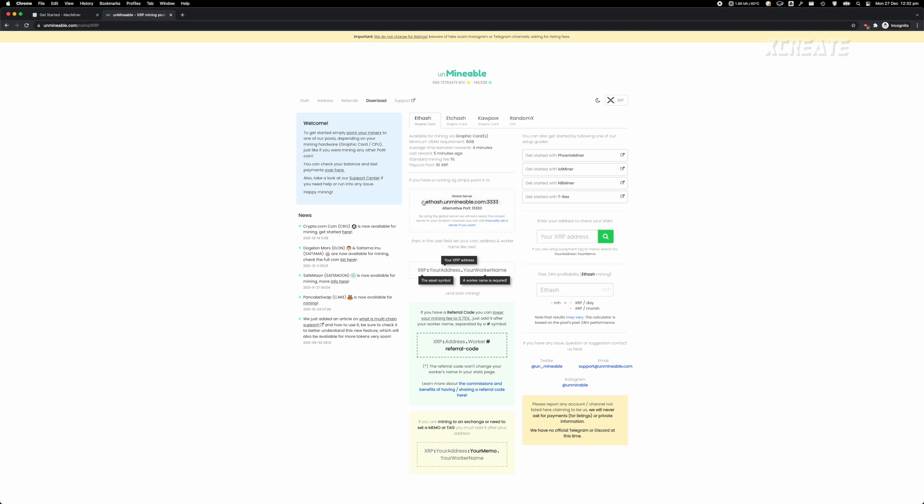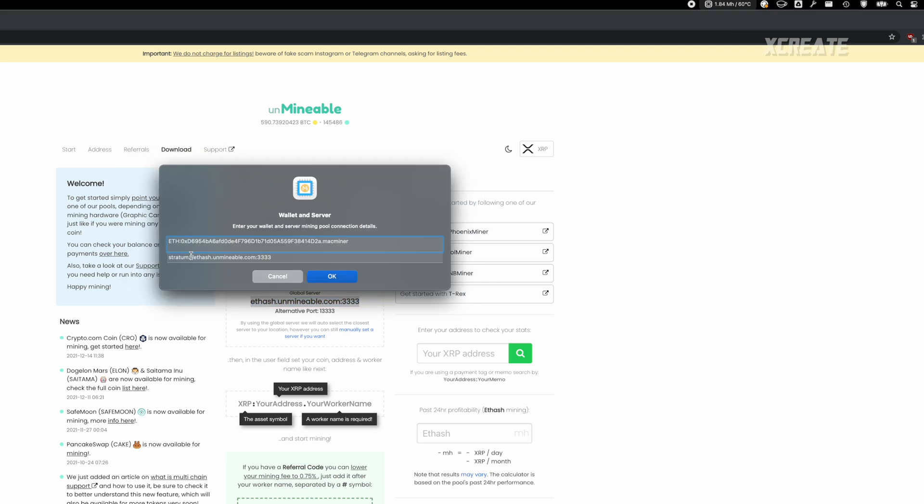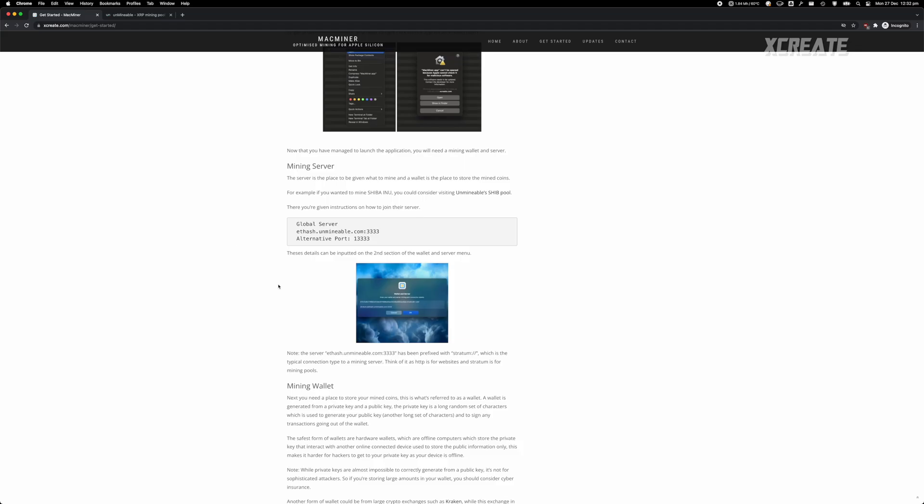To set up your mining server, for example, go to unmineable and select which coin you want to mine — let's say Ripple XRP. Your server would be etash.unmineable.com. Click on the app, click 'Select Wallet and Server', put your server address in. The format is: XRP colon, your address, dot, your worker name, dot, your referral code. Some mining pools require a worker name, so if you're unable to connect, make sure you follow their syntax exactly.